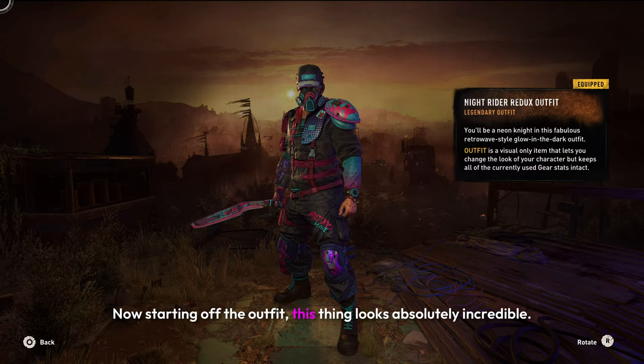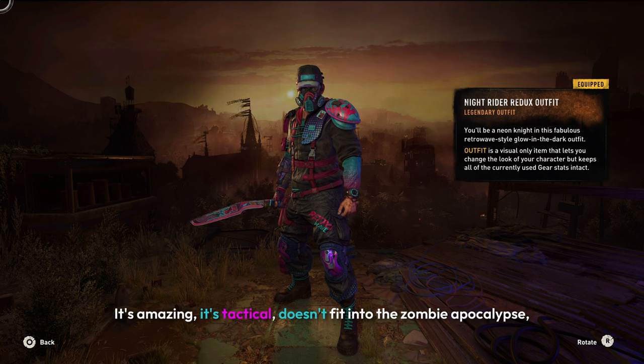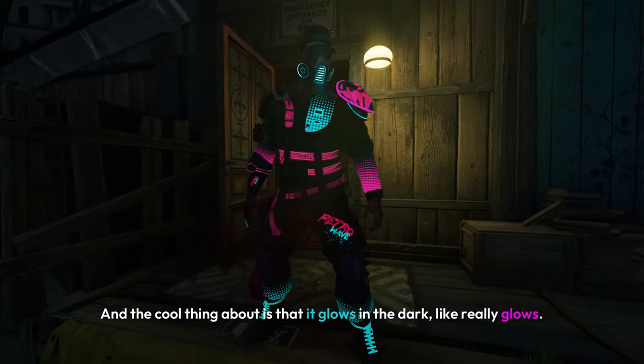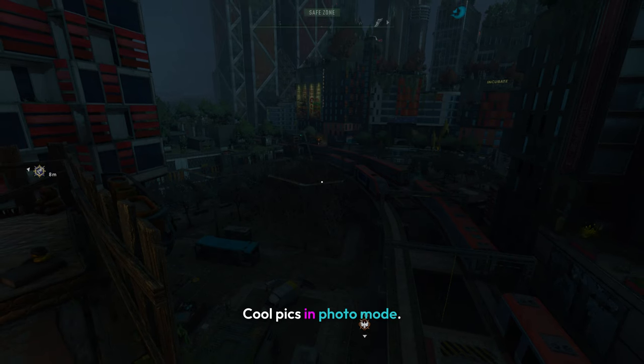Starting off with the outfit, this thing looks absolutely incredible. The art design is just so satisfying to look at — it's amazing, it's tactical, doesn't really fit into the zombie apocalypse, but it still looks absolutely incredible. I'd give this outfit a 9 out of 10. The cool thing about it is that it glows in the dark, like really glows, so you can take some pretty cool screenshots or some cool pics in photo mode.